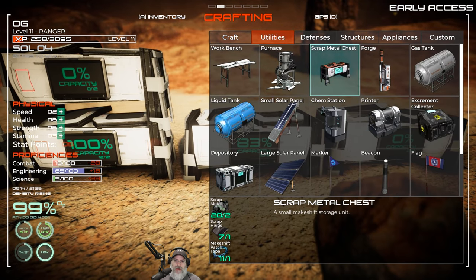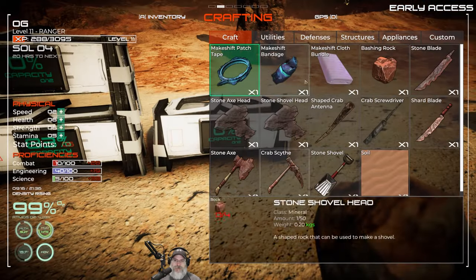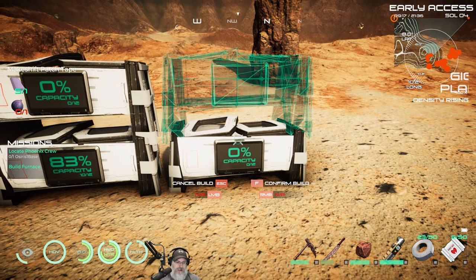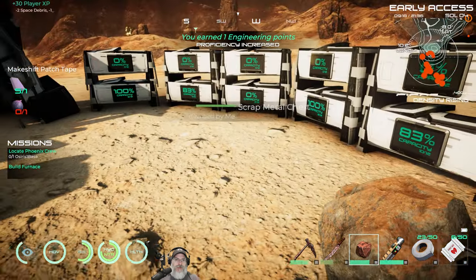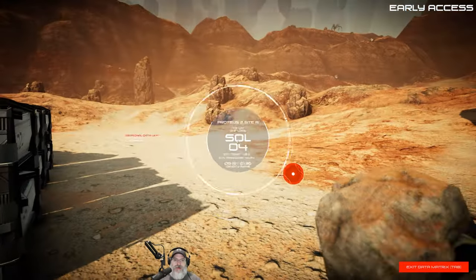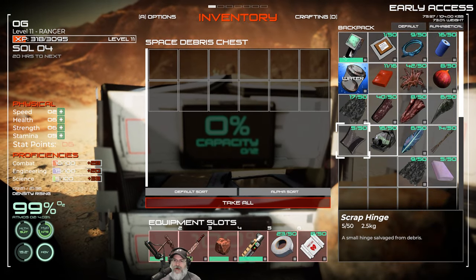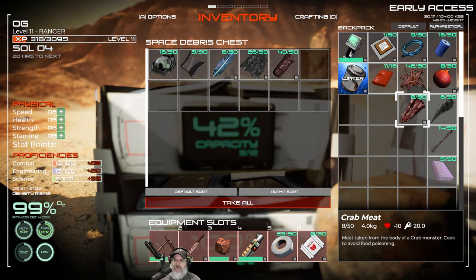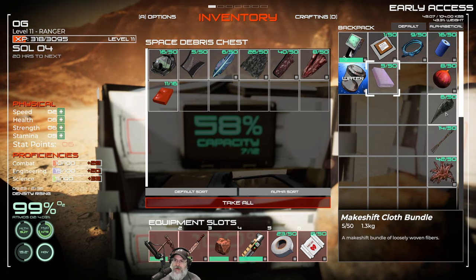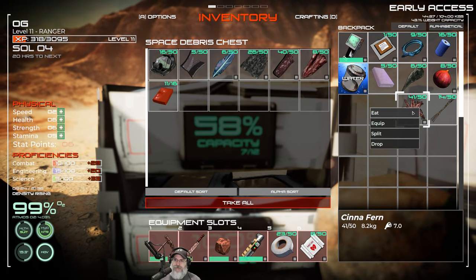We've got ourselves a nice little wall and we also have 12 scrap storage chests. The next thing we're going to do is go out and bonk some rocks. I'm not worried about organizing right now - I'll do that off camera. Let's just put stuff wherever we can for now, except for things we need to carry with us. We'll keep the Fernberries for food.